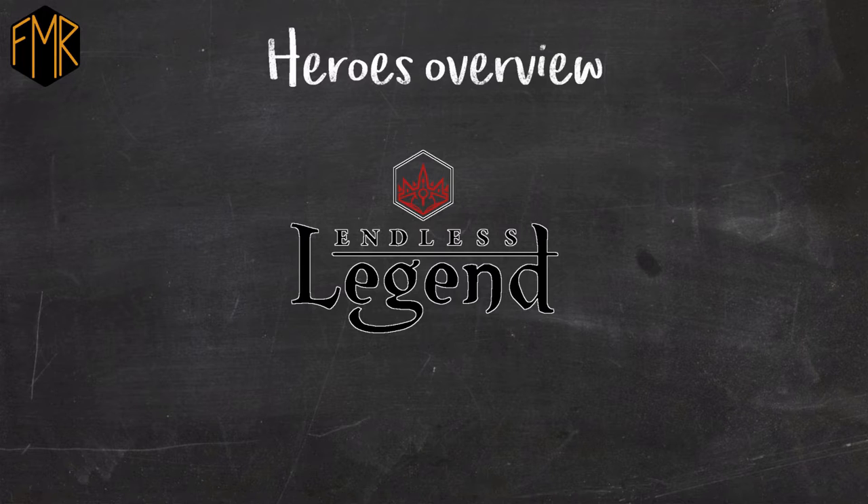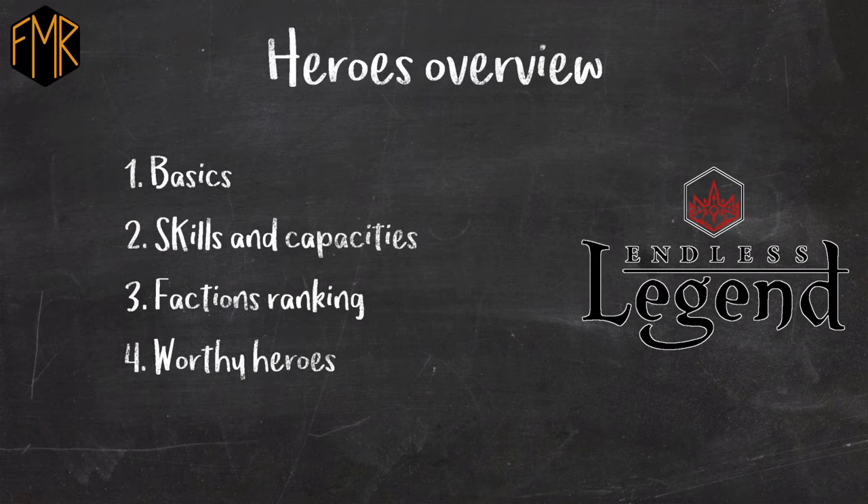The main two unit types you're gonna use are either a general or a governor for your city. In this video we're gonna quickly look at the basics around heroes and discuss the different skill trees depending on whether they're ranged, support, infantry, or flying. Then we're gonna do a little ranking about all the factions and which heroes are good as which type of unit, and last we're gonna look at a few very worthy heroes — a selection of four or five.